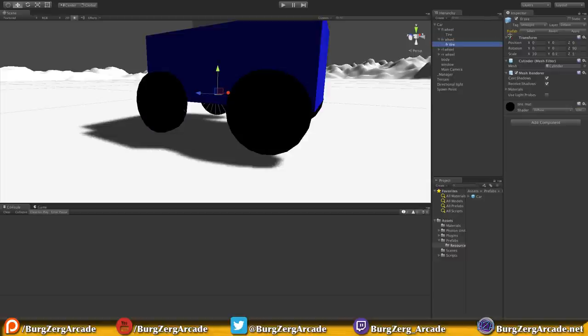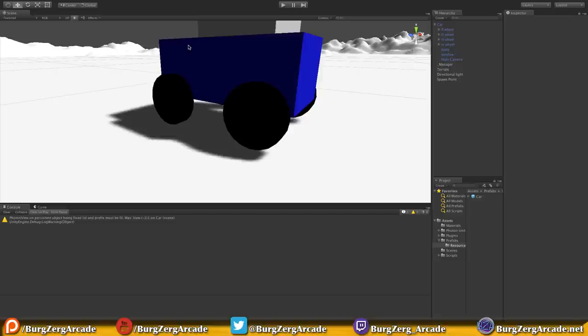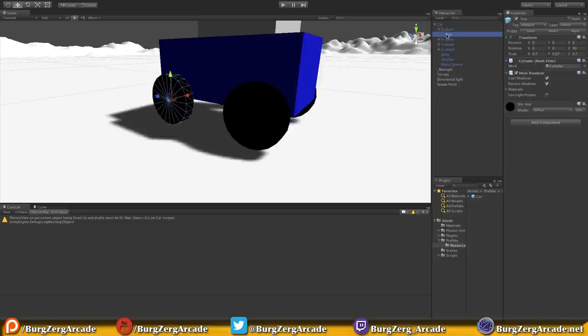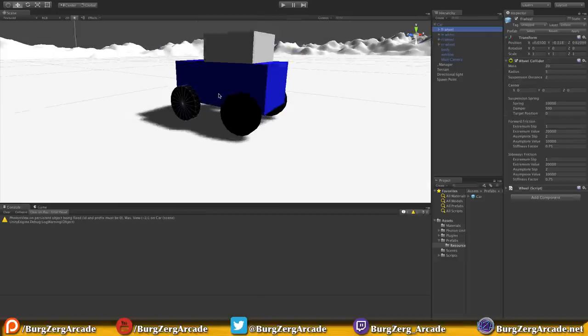I was hoping these were all ones. I'm going to go ahead and do the exact same thing for all the other tires. All right, so we've got all of our wheels at 1,1,1 - or just three ones - and your tires should be scaled down to their proper size as well. The next thing you have to do is actually fix the radius here.